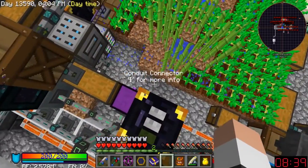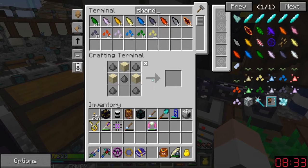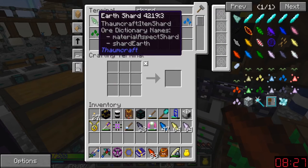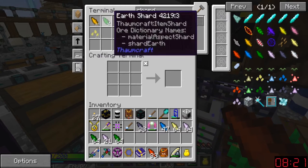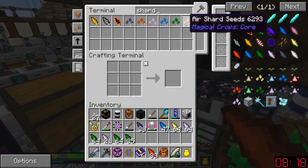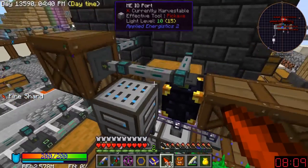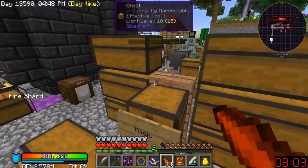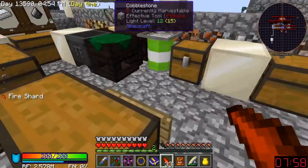We need crystals - shards. If I just grab all of these right there, might have enough to do something with. Why are there so many seeds in here? We need stone, that much is true, but then we need a wand.